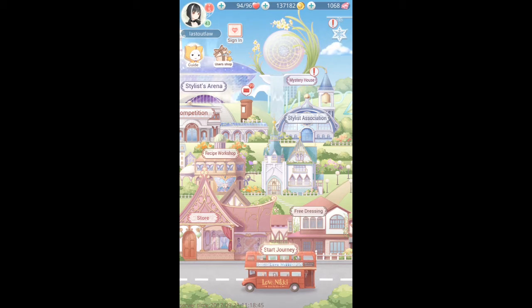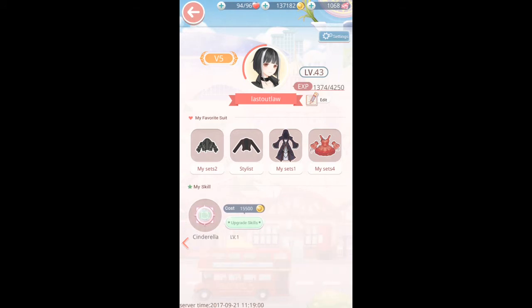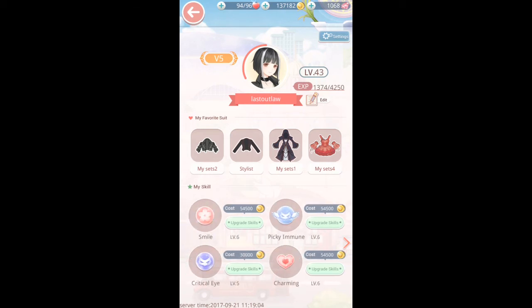To check out the skills you have available to you and what level they're at, you just click your little profile picture. It takes you to your profile page. On the bottom there, you have your skills under 'My Skill.' I've unlocked all of them so far, but I've only been concentrating on some of them.